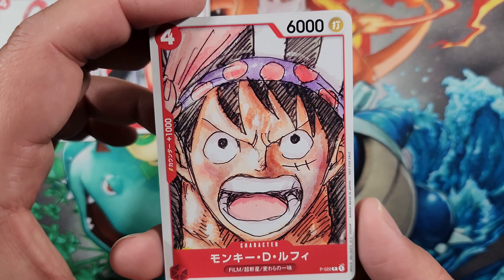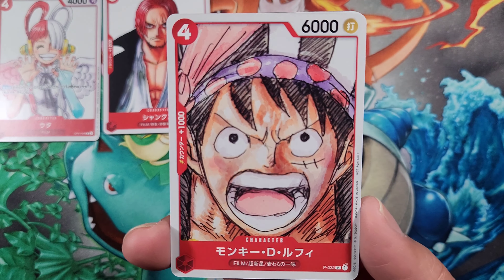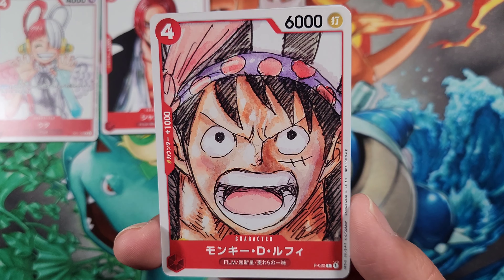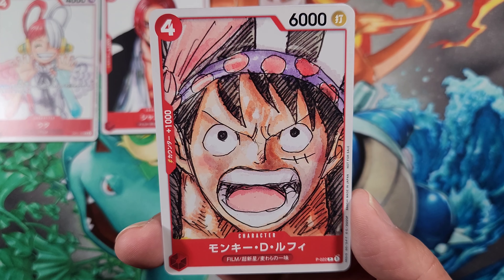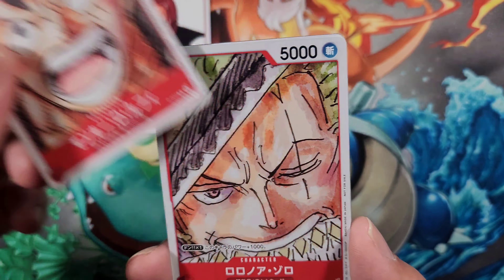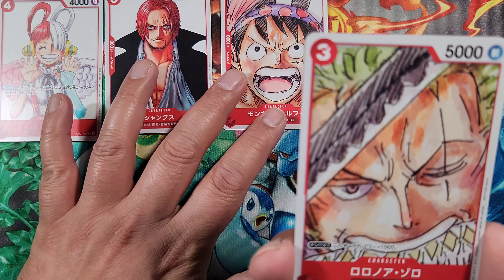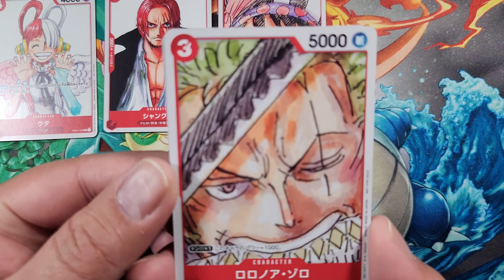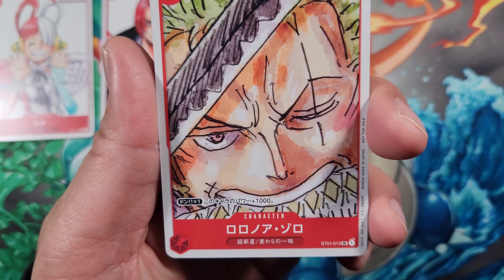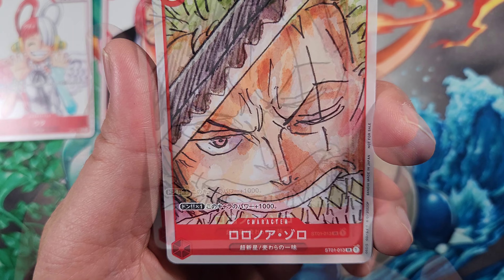Then we have Monkey D. Luffy, promo number 22. This one is 6000 power, four play cost, 1000 counter. He's Film Supernova, Straw Hat Crew. I think this one was originally in the same deck as well — loving the artwork again.